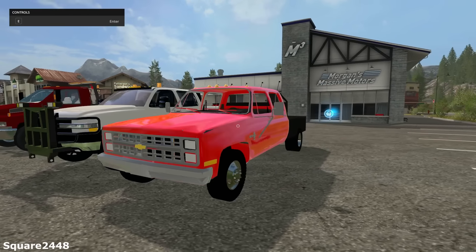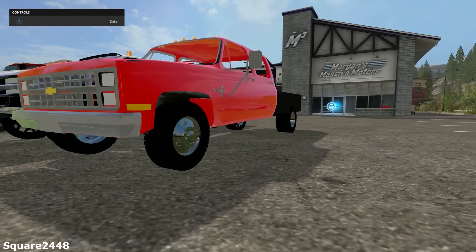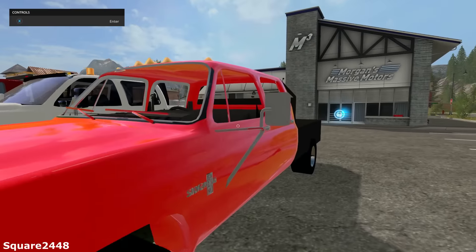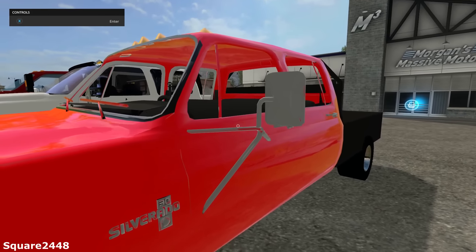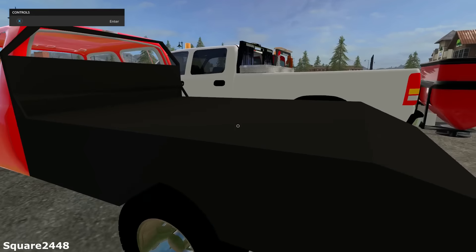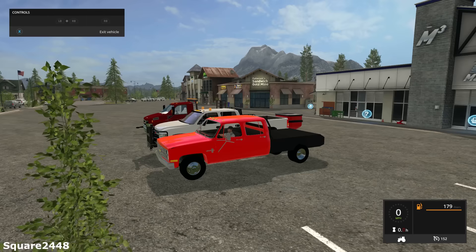Up first we have a 1984 Chevy 1-ton truck. This thing looks very nice. It does have some nice wheels on it, a really nice looking grille, and it does have the old style tow mirrors which I really do like. It is a crew cab and it does have a flap. It looks like there is no hitch, but there could be one, so we'll hop in.